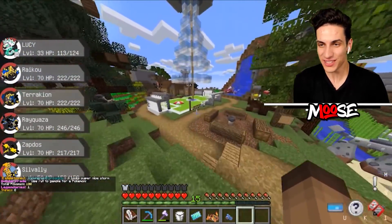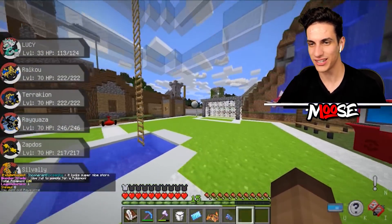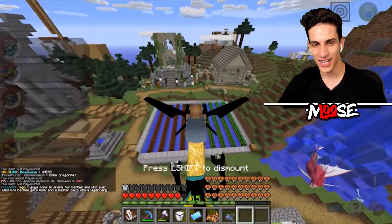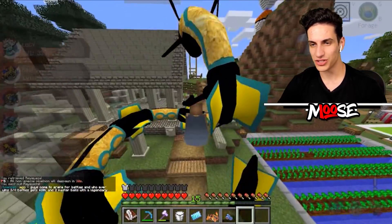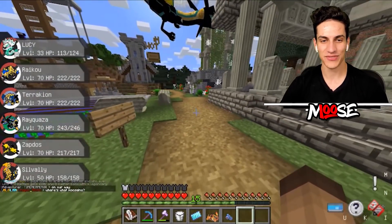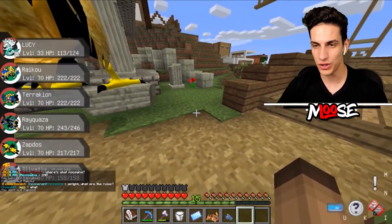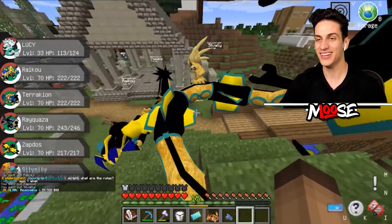Moosita, I gotta show you something insane. These are the brand new Egyptian Pokemon. Moosita, look at this - you built the ruins! That's not what I was thinking, but I gotta say that's pretty cool. Look at all the new Pokemon I got - these are all Egyptian Pokemon. They look incredible, they're really, really cool to look at.